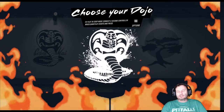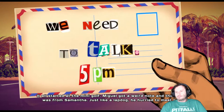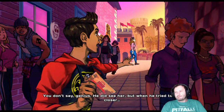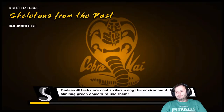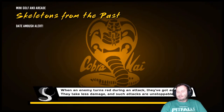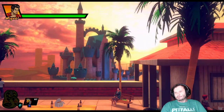I'm going to do Cobra Kai since I've already done some Miyagi Dojo. I'll be interested to see how the story changes based on who you choose. I got an achievement just for choosing — 'Skeletons from the Past.' So far the story looks pretty much the same as the other side; it just depends on who you're playing as for what the little subplot is. But the game is pretty much the same with regards to the storyline.